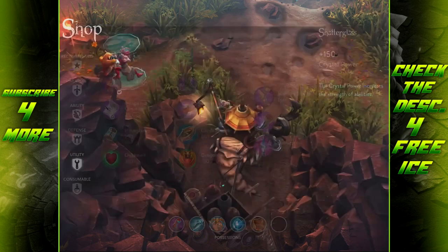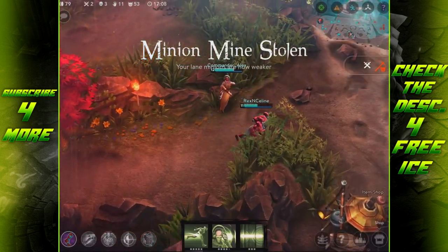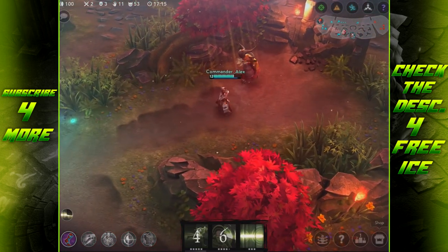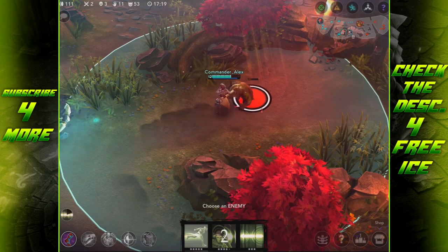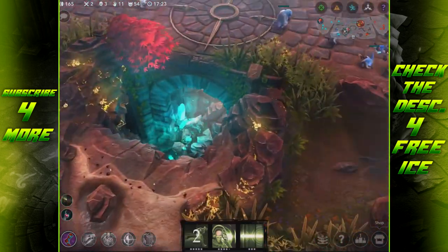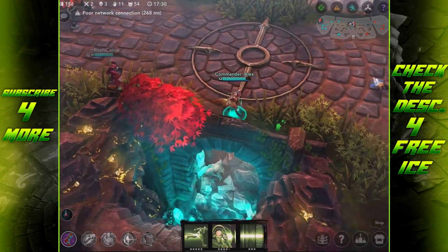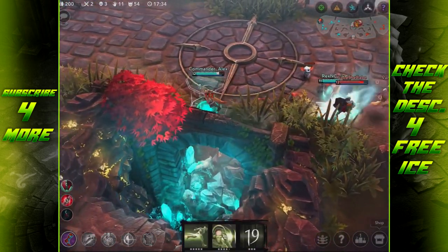We have gold and level acceleration in practice mode. Basically, there is now a pot of gold that will instantly give you 1000 gold to explore item builds easily, and level juice which will instantly grant you one level. This is only in practice mode - not in actual games - but it's so you guys can easily explore different builds, different ability trains, and really explore your heroes a lot easier without having to wait for gold to build up.